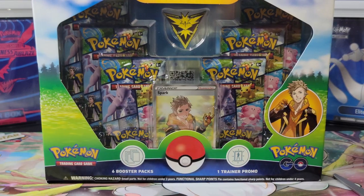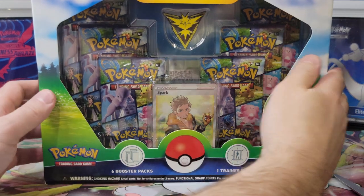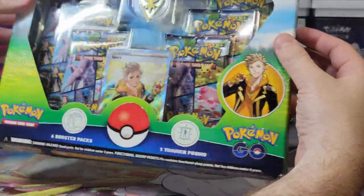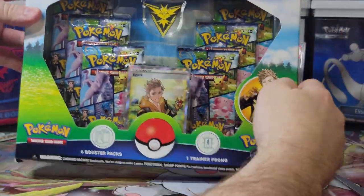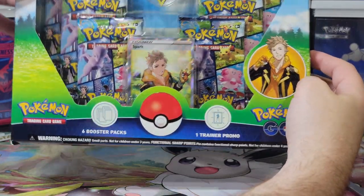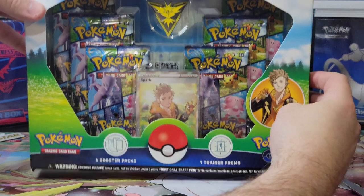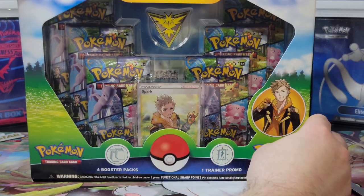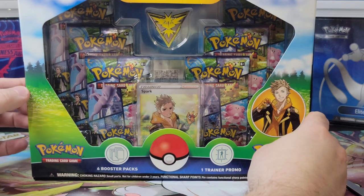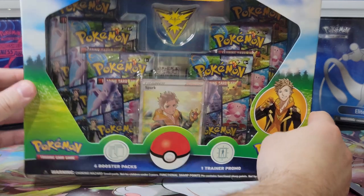Hey everyone, today we're opening a special collection Team Instinct box — Team Zapdos. We like this pin. I like the Moltres and the Charizard pin more. Anyway, before we start, please don't forget to like, comment, and be publicly subscribed to gain an additional entry in this month's giveaway. Let me rip open this box.